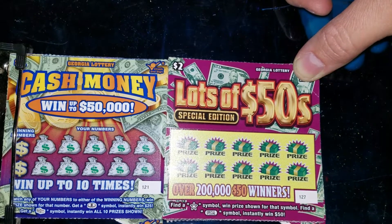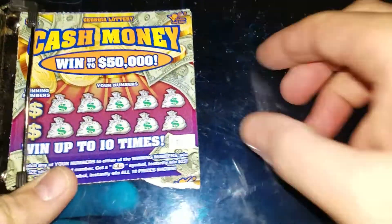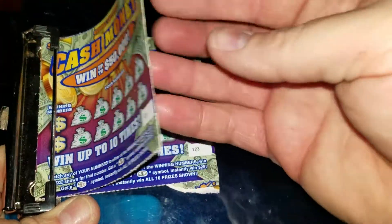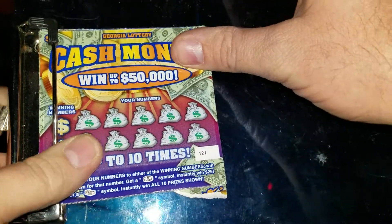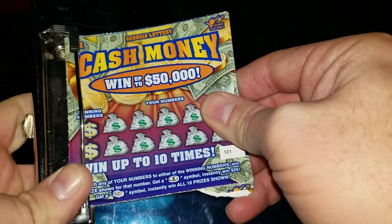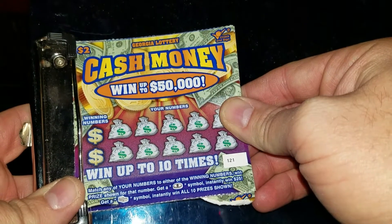All right, let's get to scratching. Starting with Cash Money — these are new two dollar tickets. I got tickets 121 all the way to 125. It's a match of numbers game; get the coin symbol for $25, a stack of cash for $10, win all prizes.